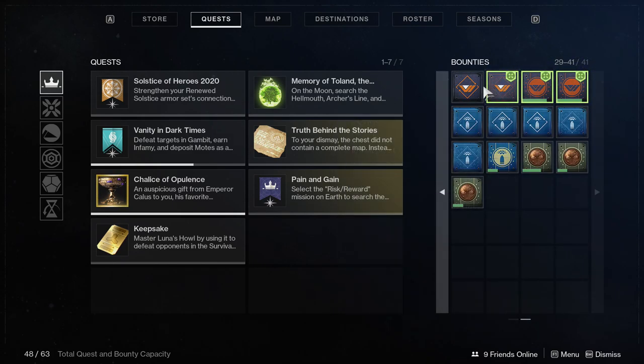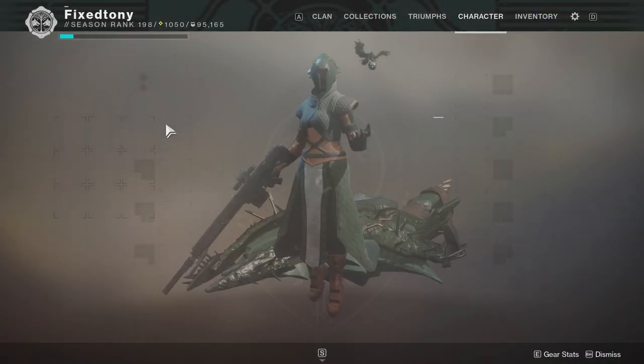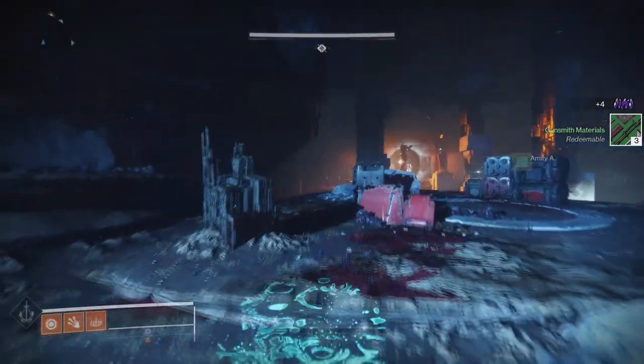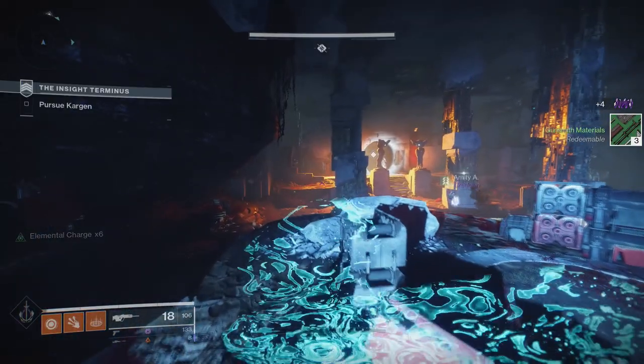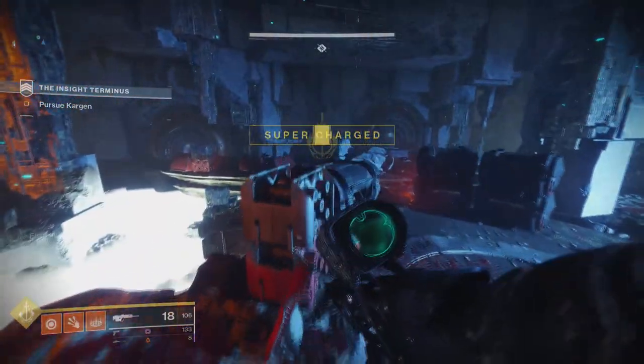For my warlock specifically, I ended up doing strikes first, then Momentum Control, then public events, and then the EAZ last. I left the EAZ last for most of it because I didn't want to burn myself out on the EAZ, since I'm going to be farming it a lot to get good armor.